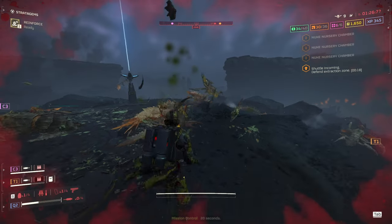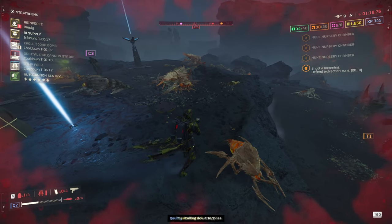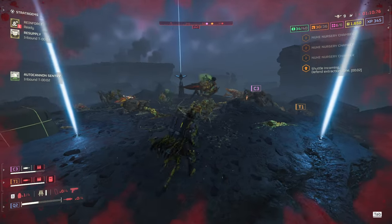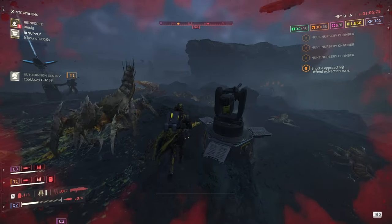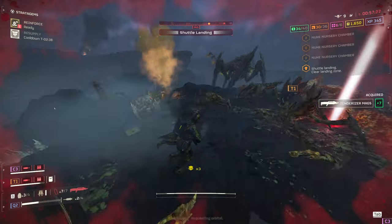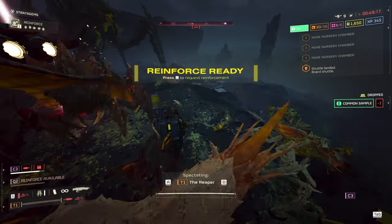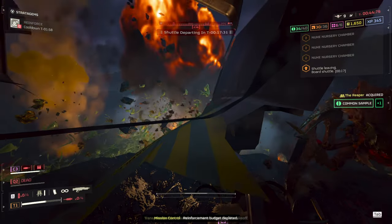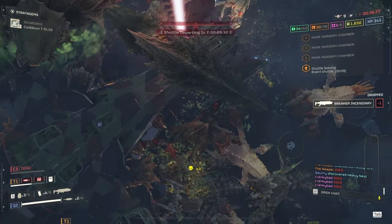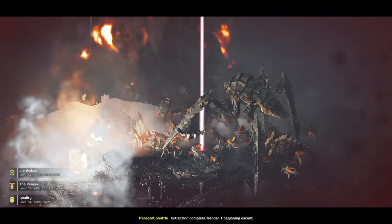ETA T-minus 30 seconds. ETA T-minus 20 seconds. Calling down a sentry. ETA T-minus 10 seconds. Out of stims. Pelican 1 arriving at coordinates. Countdown initiated, stand by for takeoff. Reinforcements have been launched. Extraction complete, Pelican 1 beginning ascent.